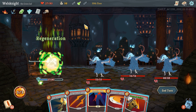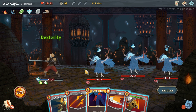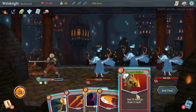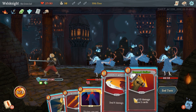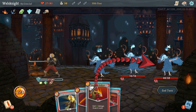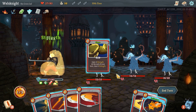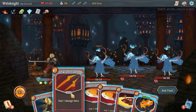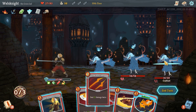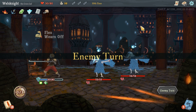We're going to pop the regen potion right away, and the dexterity potion right away as well. Then I think you go double tap, play pommel strike and attack the weakest enemy. Now we got flex — I think you just finish this enemy off. So now we're down to two enemies right after the first turn — that's a lot more manageable.